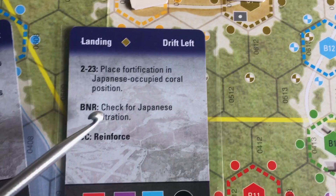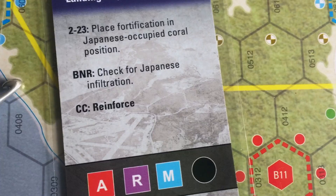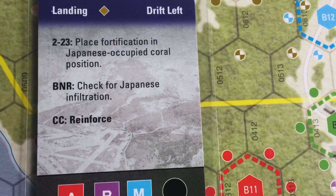The last piece of information I'll mention is the CC event — that stands for close combat. I'm going to take you through a close combat example, really my only extended gameplay example in this video, to show you how it works.